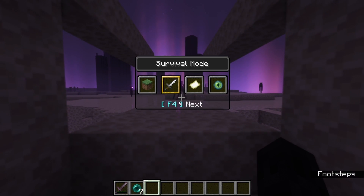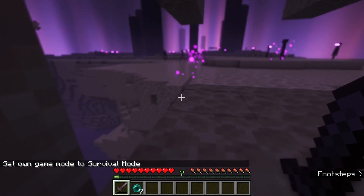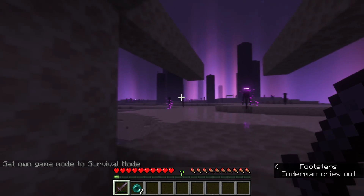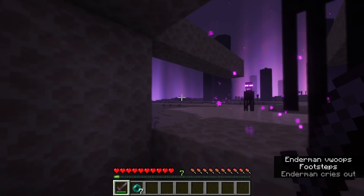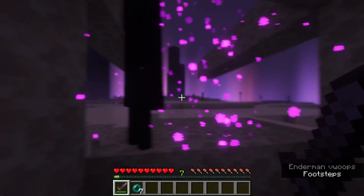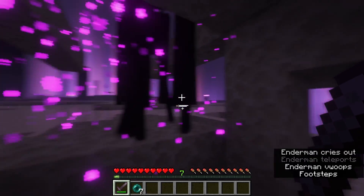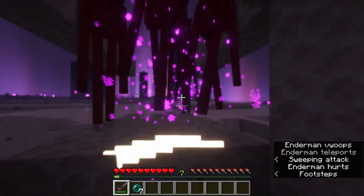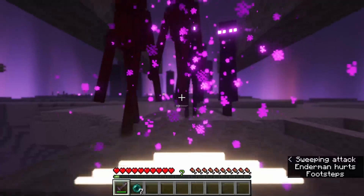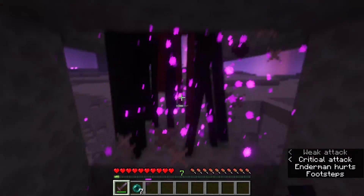The endermen come here when you aggro them. One just fell in the void — that was a very dumb enderman. Look at a bunch of these, get them to come. Sometimes they teleport on the roof but they come down eventually. You can also do critical hits — satisfying sound.